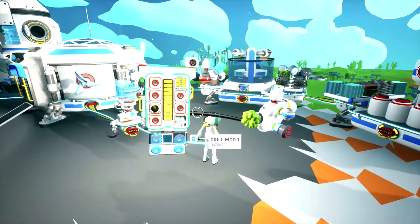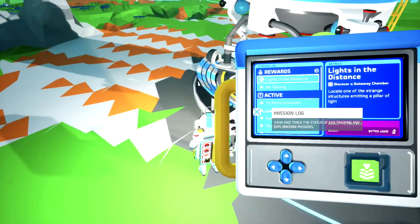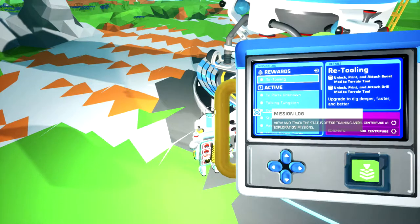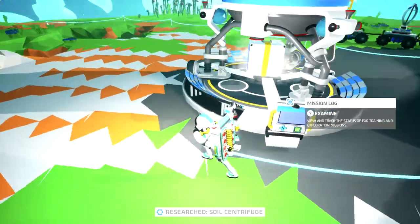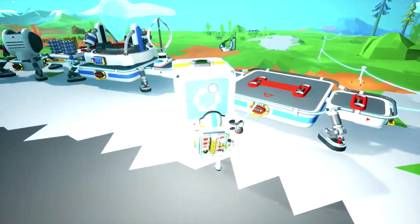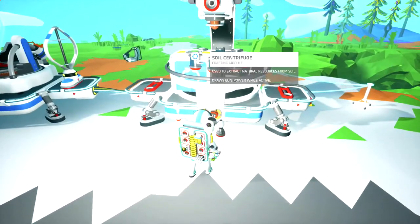Nice! It's the small things. Let's go unlock our next item. We got some bytes off of that. Oh, we got a gift — what is it? Oh this is nice, I remember this thing — it's the soil centrifuge!